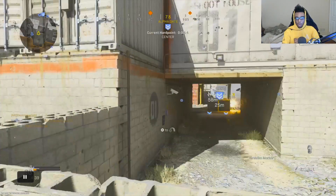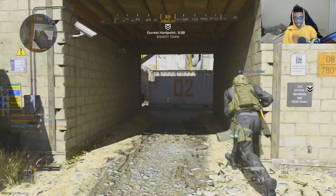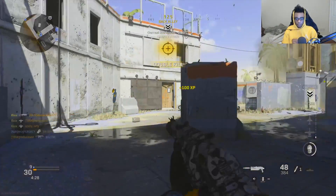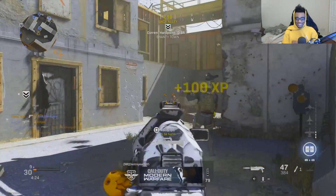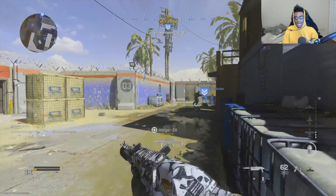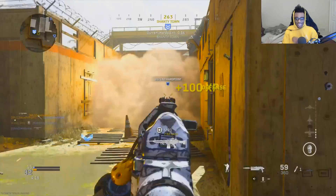My kill streak setup is the precision airstrike, the VTOL jet, and the advanced UAV. Whenever I'm playing on this map, I always throw my precision airstrike in the middle of the map to stop enemies from pushing through mid. What you're going to see me do this entire gameplay is run the outskirts of the map — you can set up a solo spawn trap by doing this. Never push middle map unless you have an advanced UAV and need to get to the enemy team as fast as possible for kills or a tactical nuke.